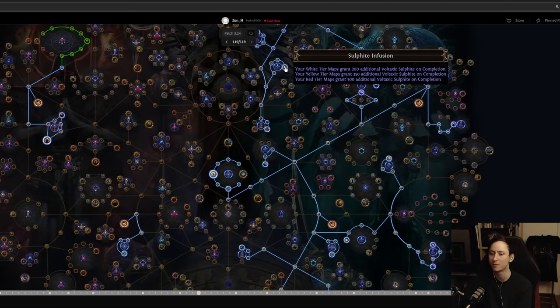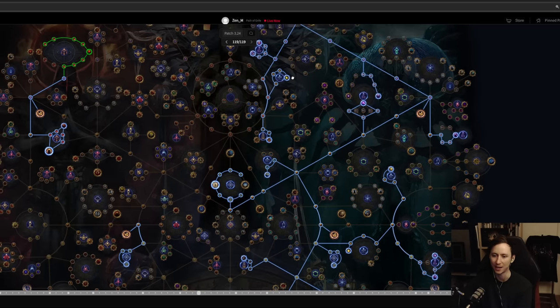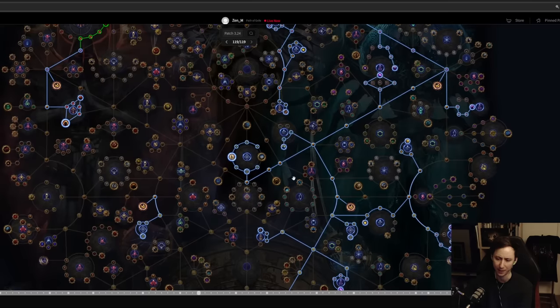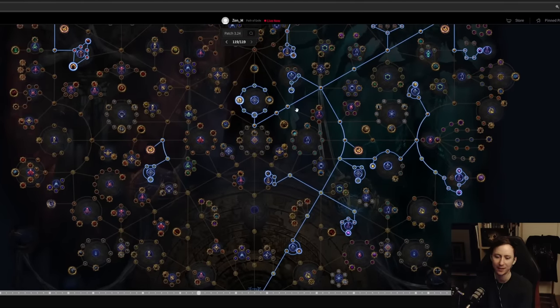I'm also focusing on getting Nico chance here for a bit of extra sulfite if you want to delve. You don't want to delve in white maps, but in red maps you can seek cities, which give tons of maps and help accelerate atlas progression. Generally you only want to delve for cities and nodes that give specific items — like physical or chaos items — to get curse-on-hit rings and those special delve unique bases. That's the Legion tree.